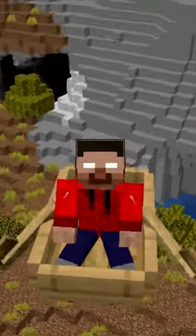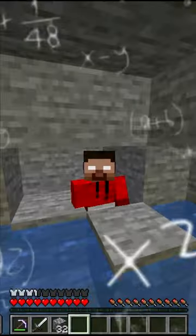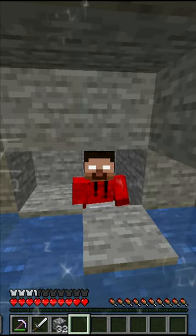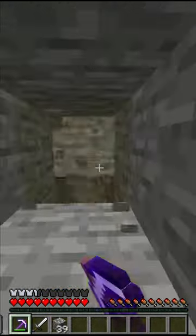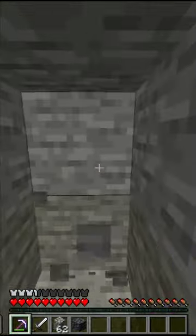So guys, this is one of the types of miners in Minecraft. So after doing many years of analysis, I know that if I dig 10 blocks from here, then on the right side I dig 2 blocks, then on the left side I dig 3 blocks, and then I will get diamond.